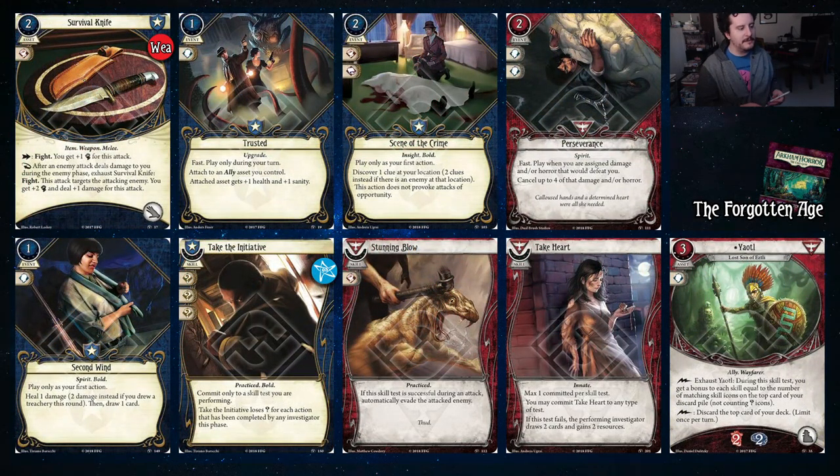Alright, on to the Forgotten Age. Survival Knife is our starting weapon here. One thing to note is that this card actually deals a good chunk of extra damage because of Daniela's ability. Trusted is very nice on ally assets — just make your Guard Dog have more health and sanity. Really nice card in Daniela. Scene of the Crime allows Daniela to get clues when she's engaged with enemies for her first action. And Perseverance — it's a Guts worst-case scenario, but it also can stop you from dying, which is another form of soak. It also has two brain icons, so I'd definitely consider this as a level zero Daniela card.